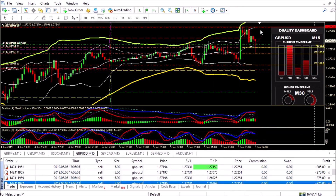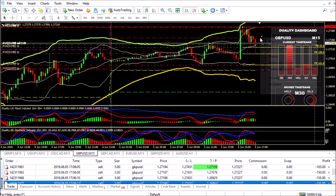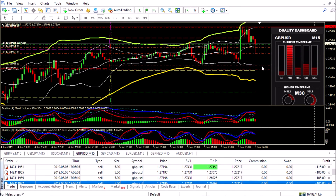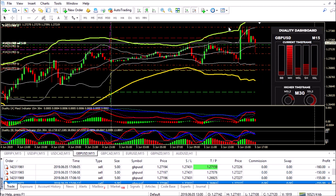Now we can see we're in the trades. My first level there. Let me get rid of this expansion tool. There's my stop up here — get rid of that line so you can see my stop loss is up here. We enter the trade here. Got our first target, second target, third target, fourth target. Now we just have to wait for this trade to play out.